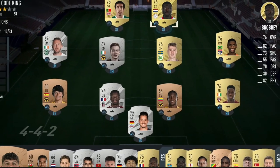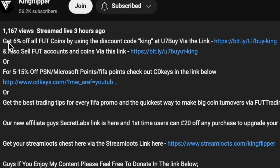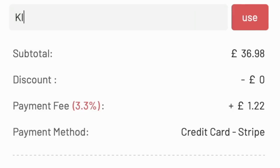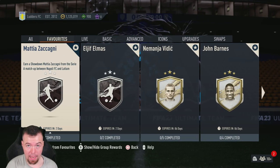Bored of having a starter team? Make it a beast team. Get yourself to Use Seven Buy, get yourself some cheap reliable coins, and don't forget to use King with a cheeky six percent off. Let's get into the video. Yo guys, what's going on, King Flipper here and welcome...